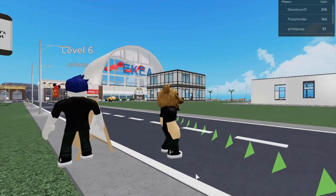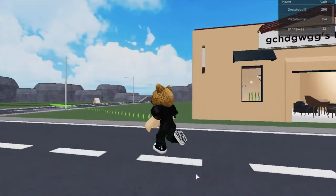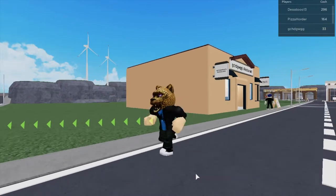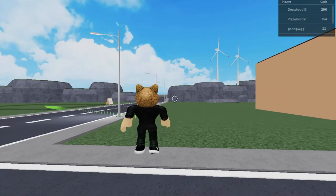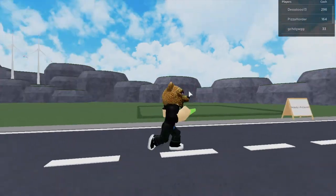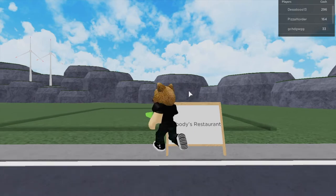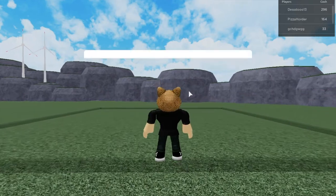I don't know if you can start to hear my computer start to freeze. But this green thing is flying over there, so I guess slide over here. I guess this is where the tycoon will be. Okay, how do I claim it?